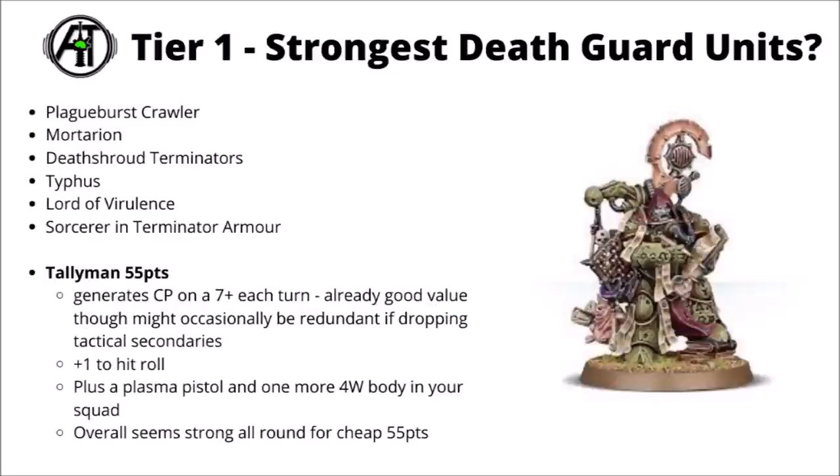Last but by no means least is the Death Guard Tallyman for 55 points. He still seems very tempting to have somewhere on the board in a Death Guard army, generating a Command Point if he's on the board on 2D6 and rolling a 7+ each turn. That's fairly good value for 55 points — should add up to on average around 3 CP over the course of the game. He also gives a nice uncomplicated plus-one to hit for the Plague Marine unit he's leading, a very nice damage boost both at range and in melee. Kind of hard to go too far wrong with that on a 10-man unit — it's pretty much worth it via the math alone. Plus his own Plasma Pistol chips in with an extra body with 4 wounds on it. Between the plus-one to hit and the Command Point generation, he's very easy to justify, even for a smaller 5-man unit of Plague Marines.